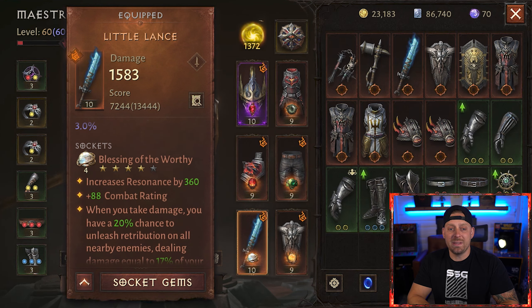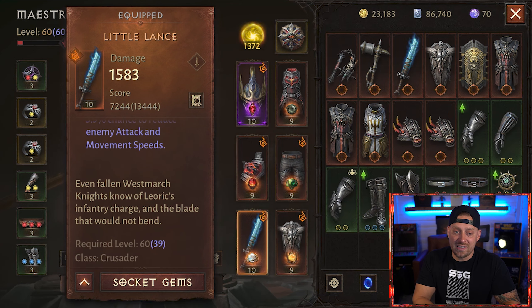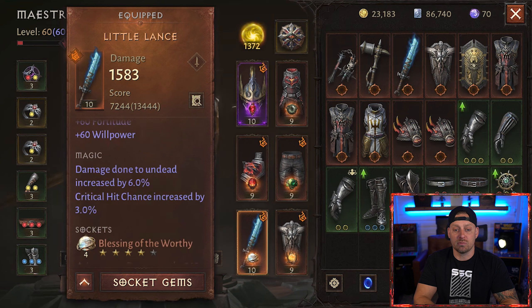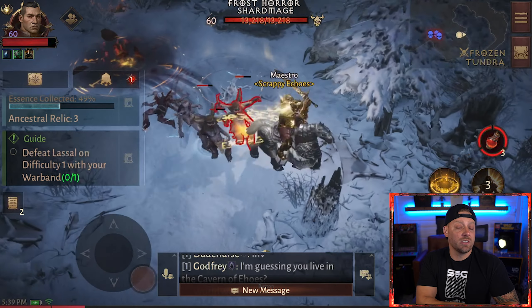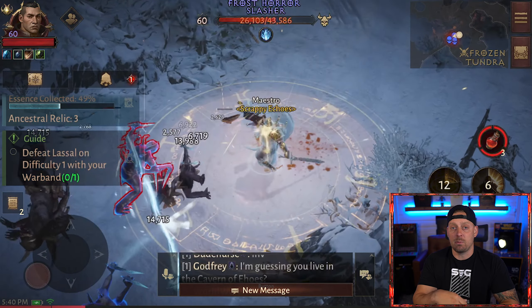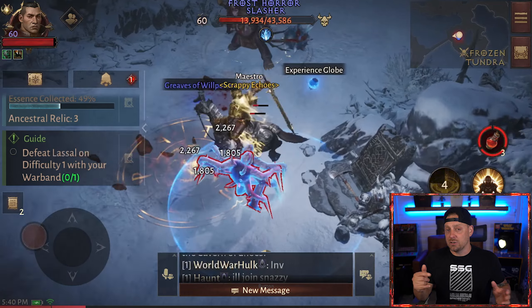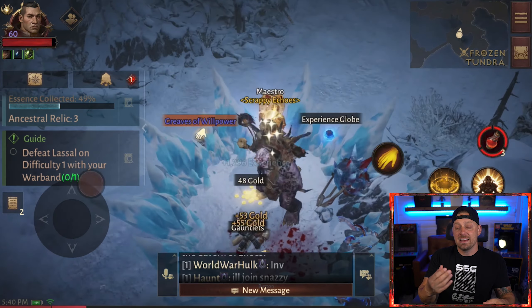Your primary weapon is the Little Lance, a 2-stat weapon. The socketed gem is Blessing of the Worthy — a 4 out of 5-star gem ranked up to level 4. When you take damage, you have a 20% chance to unleash Retribution on all nearby enemies, dealing equal to 17% of your health, and it also decreases all the damage you take by 4% for 6 seconds. This can't happen more than every 20 seconds. This was the gem available for purchase in packs during Season 1. As you take a look at their gem resonance, it's sitting at 1,372.